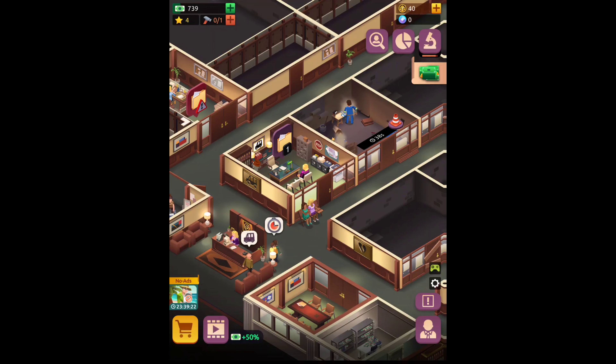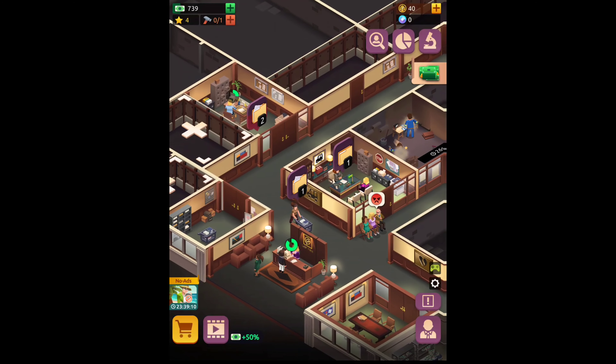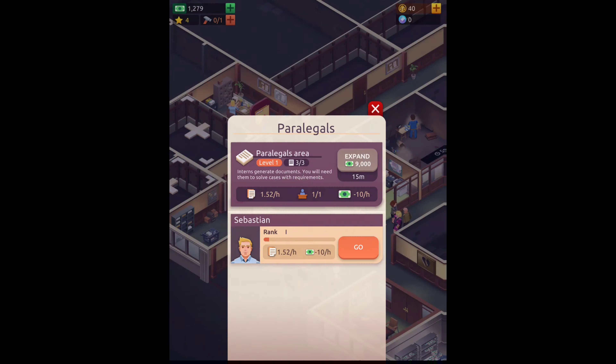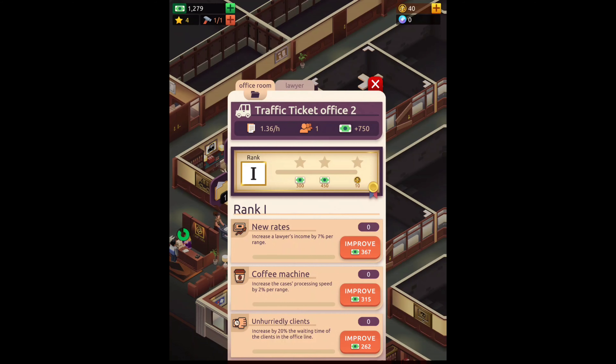We've got one lowly worker — 37 seconds and then we have to hire another lawyer. Let's improve this: increase speed of generation, increase the probability that resources generate instantly when creation starts, and increase the document storage capacity. We need speed — we need these guys to move a little faster. All right, looks like we're okay.